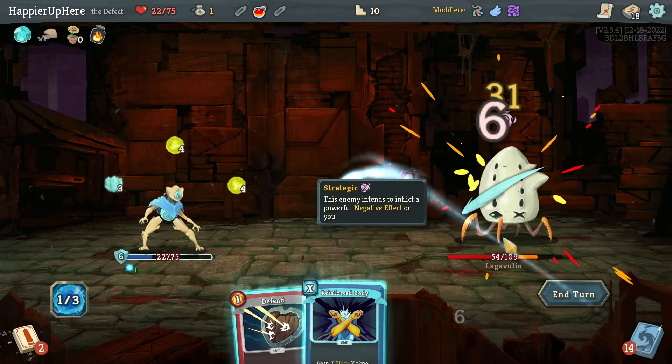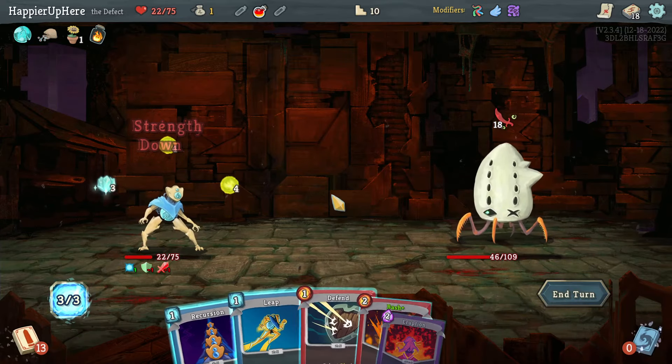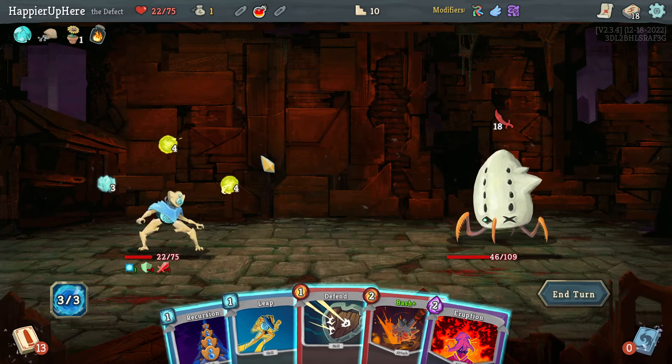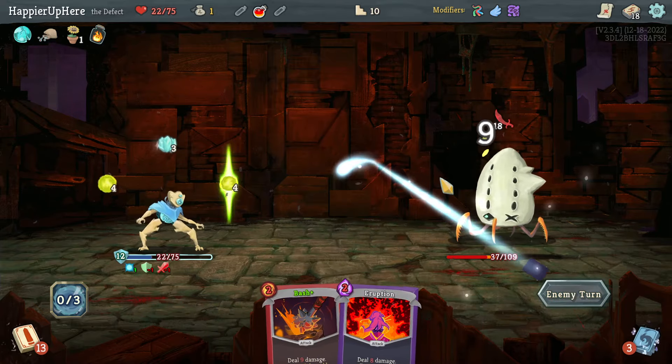Let's do Ball Lightning, Cold Snap, and Strike. Oh — losing strength here. I don't think there's anything I can do even with the Fire Potion — I just don't have enough. Let's do Leap, Defend. Yeah, there's nothing I could have done here.